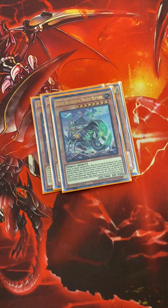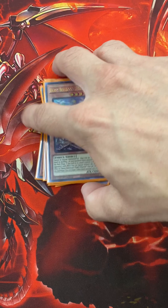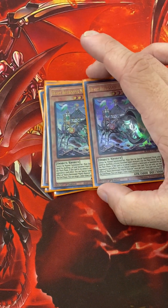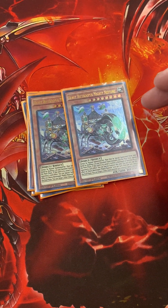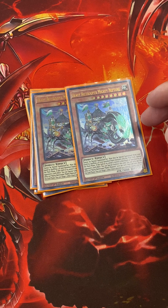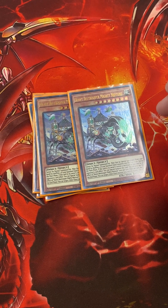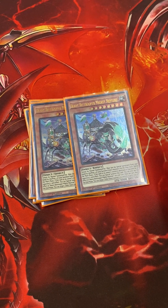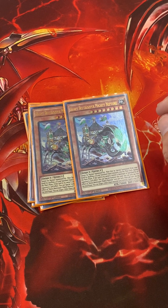I've seen a lot of people run Mighty Neptune at 1, but I run them at 2. Basically, you return three banished Insects to your deck to special summon him. If he's banished or destroyed, he specials someone back. I believe during the end phase, you can target another Insect and it gains 1,000 attack.